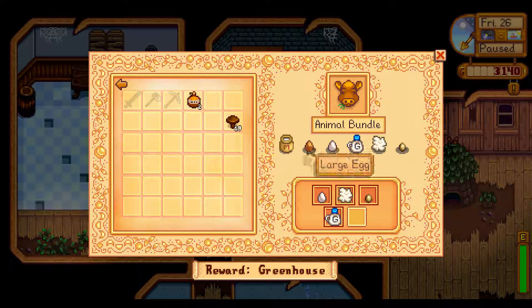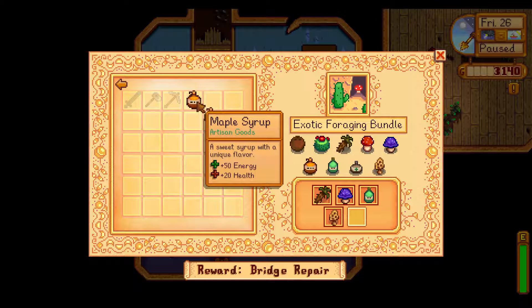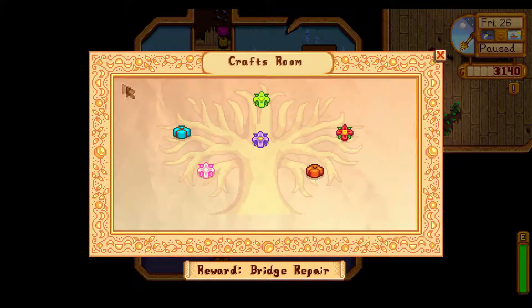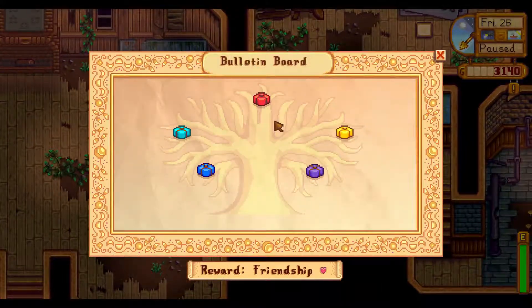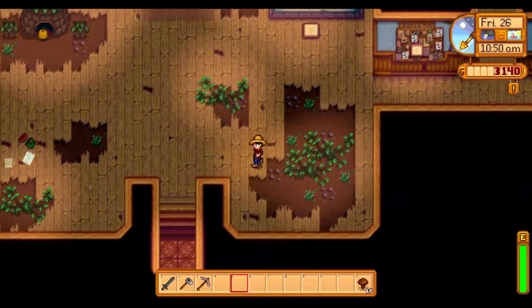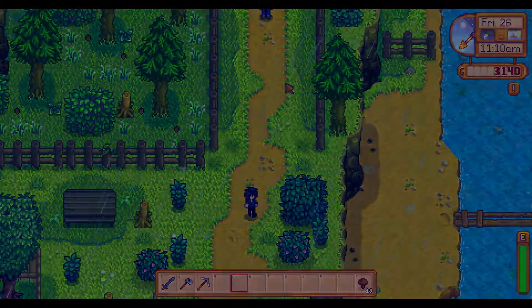Artisan bundle — done. Animal bundle — done, and we need one more and then we have the greenhouse, which is quite awesome. Checking the crafts room: the exotic foraging bundle, and for that we have the bridge repair, which means we can go to the quarry. Actually, we still need other things — we need to complete the entire pantry or crafts room for the bridge repair. We're working towards that, and that's what counts.